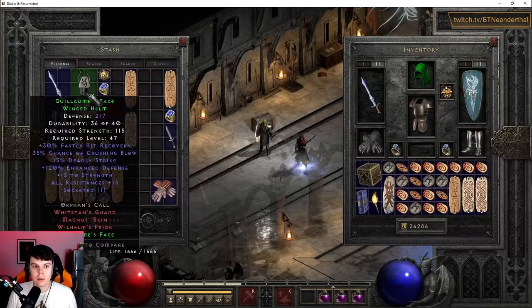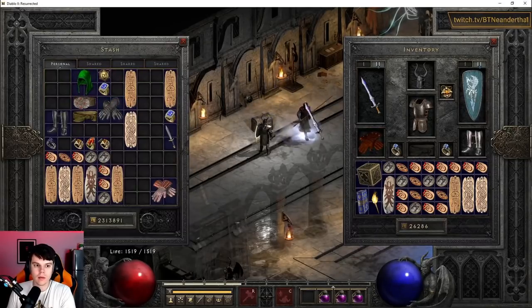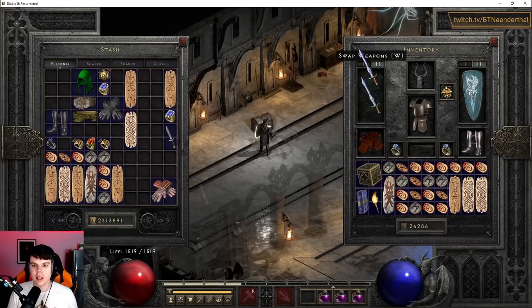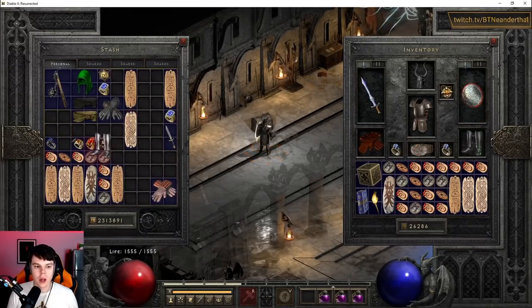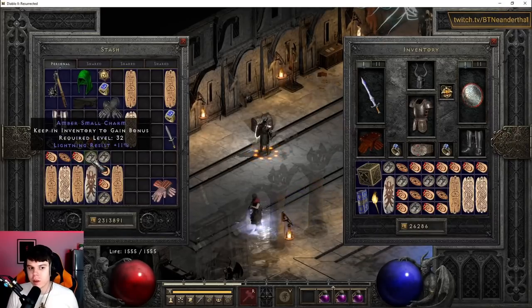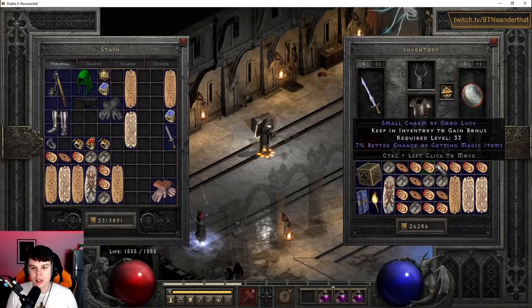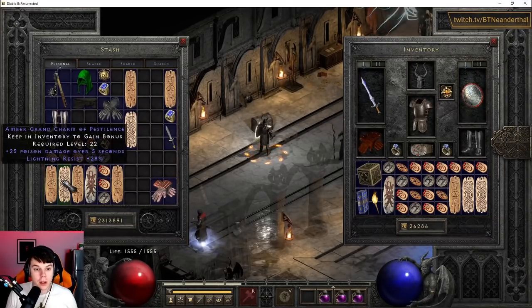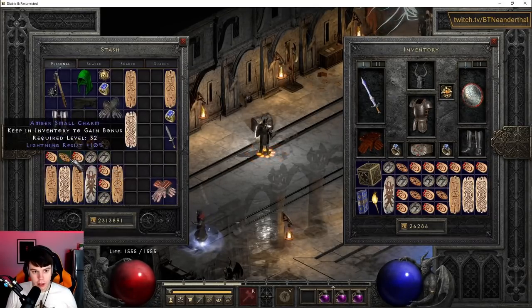We can use both CTA and the uber gear. For charms if you're going to do ubers or Diablo Clone, you throw on lightning resist charms — those are very good and very strong. Then you also want more life charms. We also have a resistance ring with 30 light res you might want to swap in, along with Cannot Be Frozen.